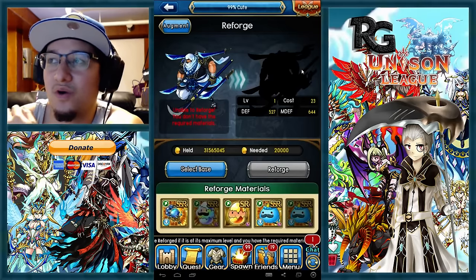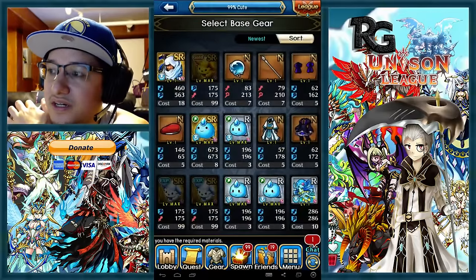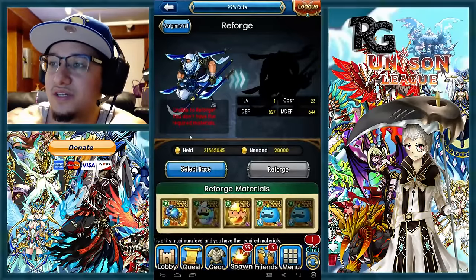There might also be a water event monster in a raid later that you might be able to use these orbs on as well. To augment him you need one SSR egg, one SR egg, two SSR Kaspasas, and then one of the orbs or globes.